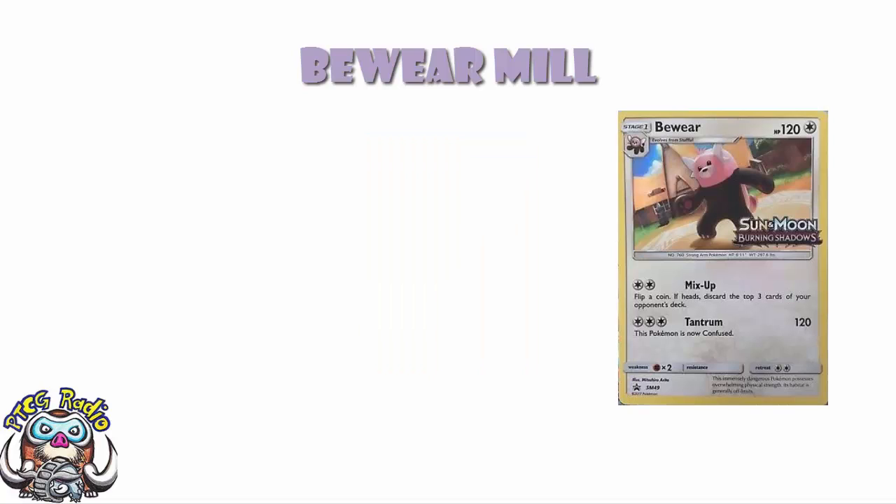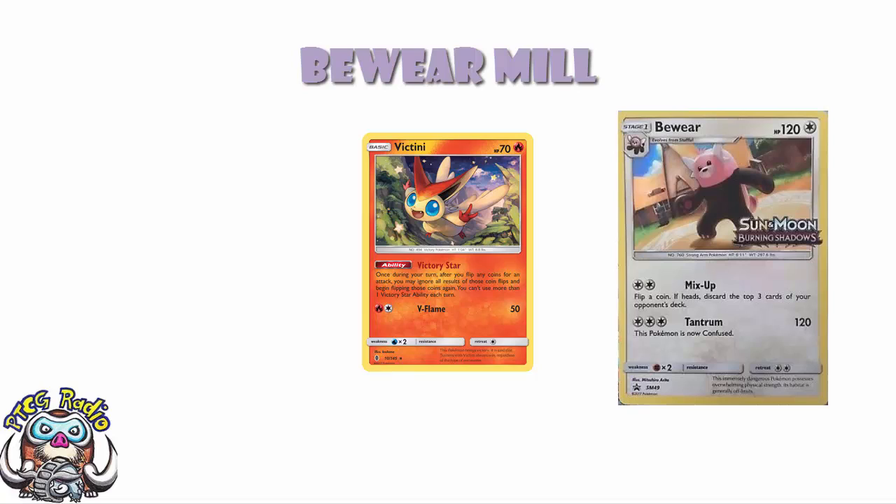The main attack we're looking at is Mix-Up for a Double Colorless Energy: flip a coin, if heads discard the top three cards of your opponent's deck. But you've only got a 50-50 chance of hitting heads. That's where you bring in Victini from Guardians Rising. He allows you to re-flip once if you don't get what you want — so if you flip tails, you use Victini and re-flip, giving you a 75% chance of hitting heads and discarding the top three cards of your opponent's deck. This is really what the deck revolves around.